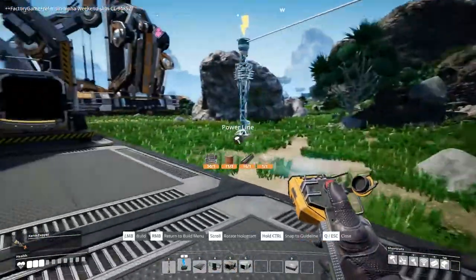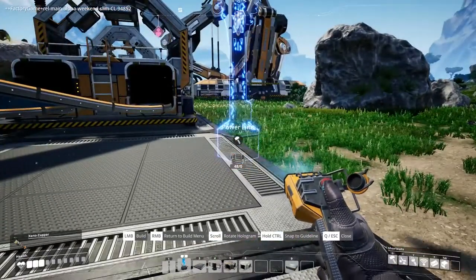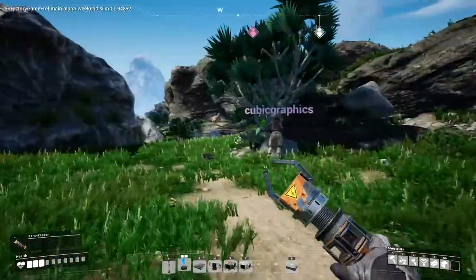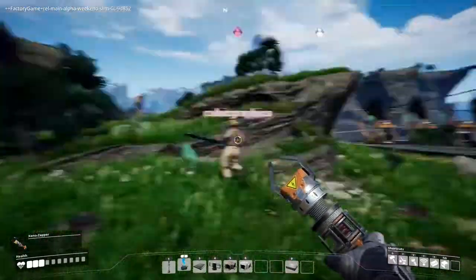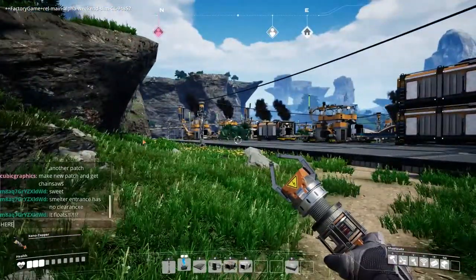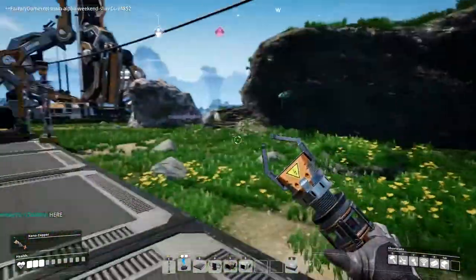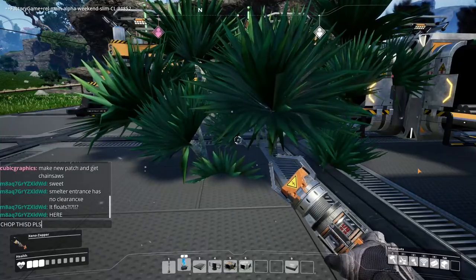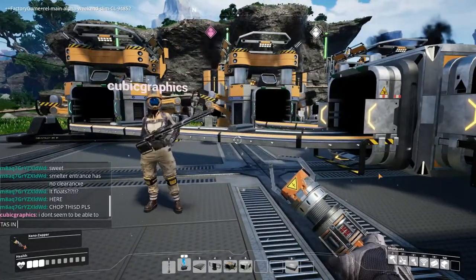Let's get a little bit of power lines down here because that's going to be important. Cubic's got the chainsaw so he's going to go around — now this does run on biofuel but it clears the wood for us. Hmm, look, let's bring him over. Stop — this doesn't seem able to pick up leaves as in biome leaves.